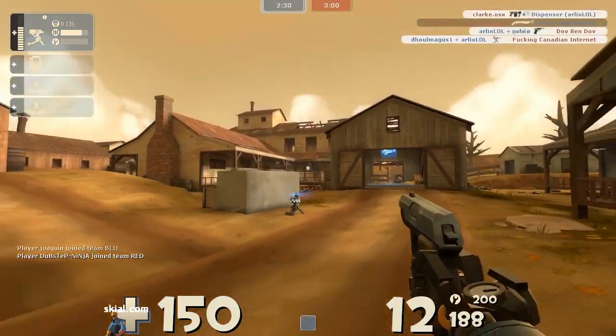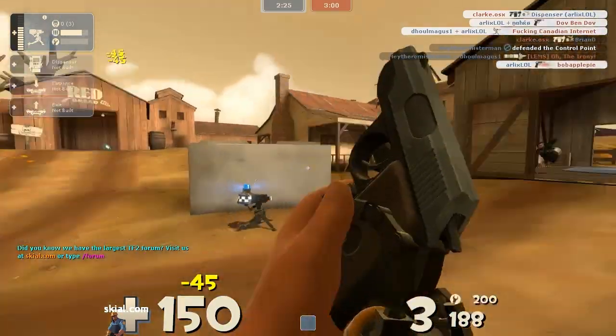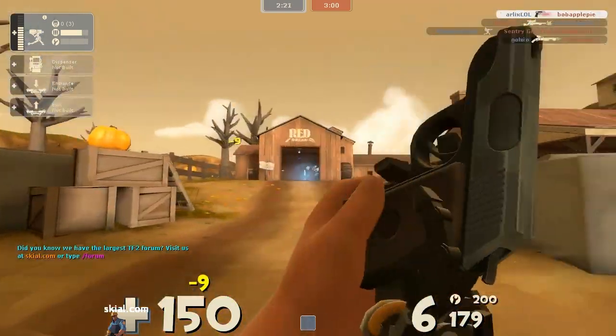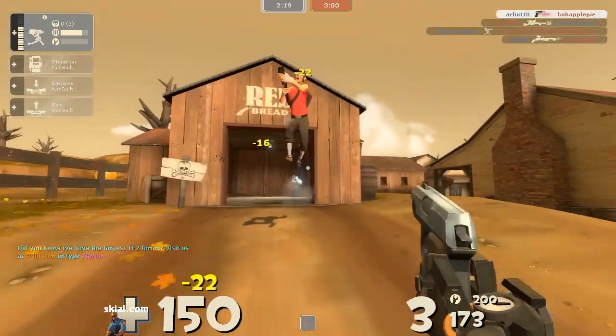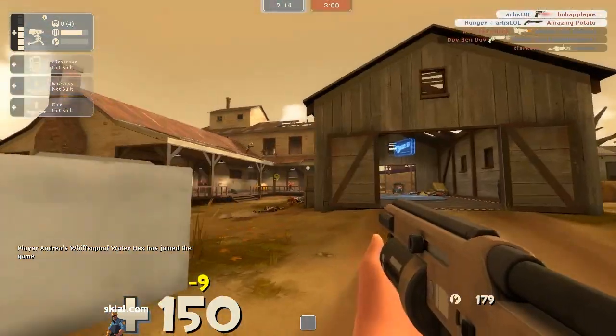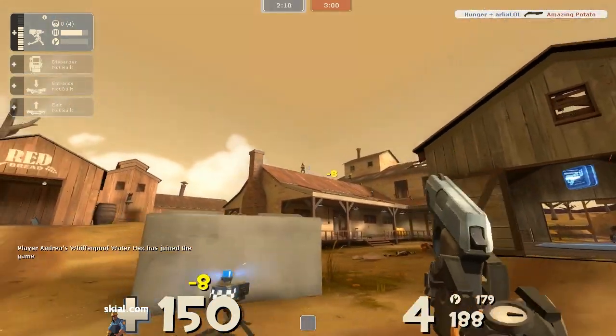These little sentries are usually ignored, but they will ruin your day, and they are just always there. You destroy one, and another one appears immediately. When I play against a good Engineer who keeps placing these all over the place, I usually just give up trying to destroy them. I forget about them and try to play the game, but it's really hard because they are always right there, always shutting me down whenever I try to pass them.